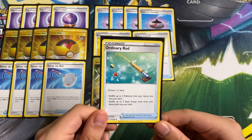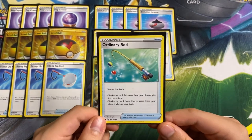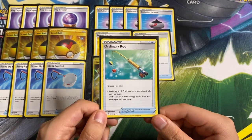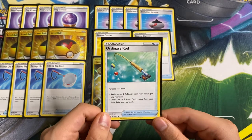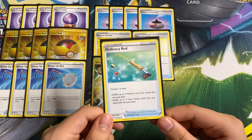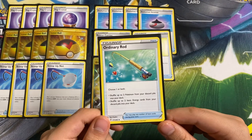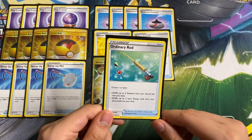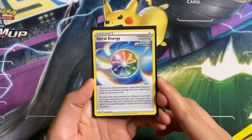The final item in this list is Ordinary Rod: choose one or both — shuffle up to two Pokémon from your discard pile into your deck, or shuffle up to two Basic Energy cards from your discard pile into your deck. Very good for getting our Malamars back, and we can Rescue Carrier for the Inkays. We do play two Basic Psychics so this gets that back as well. It helps in the Duraludon matchup. Only playing one copy.